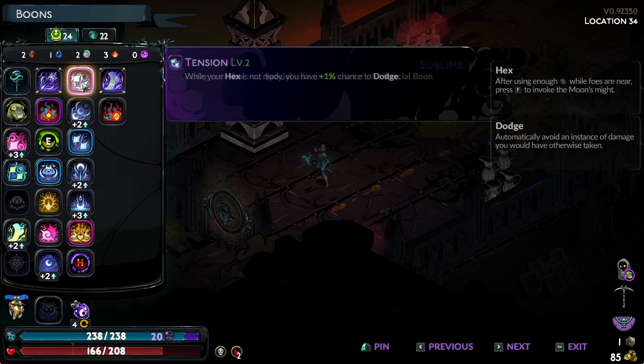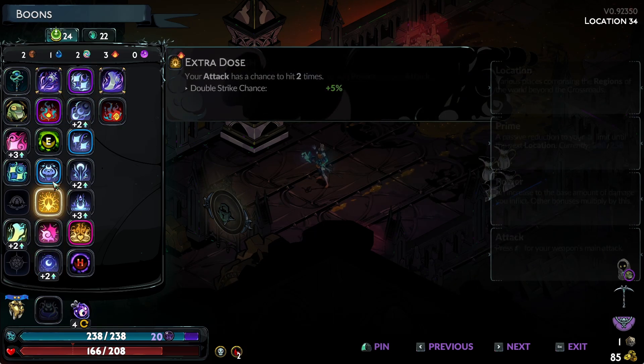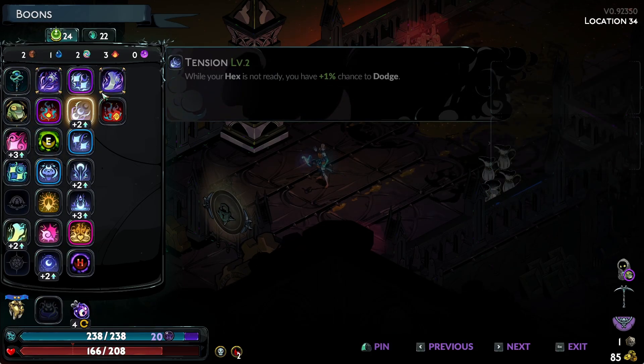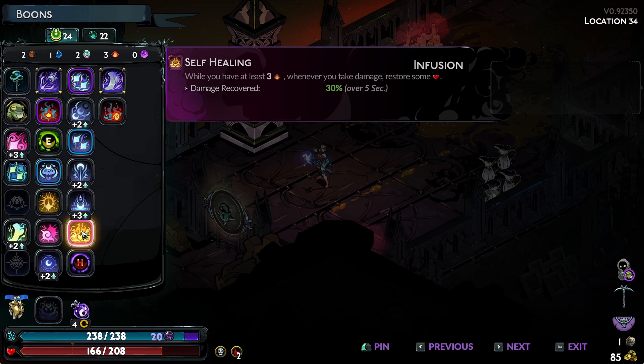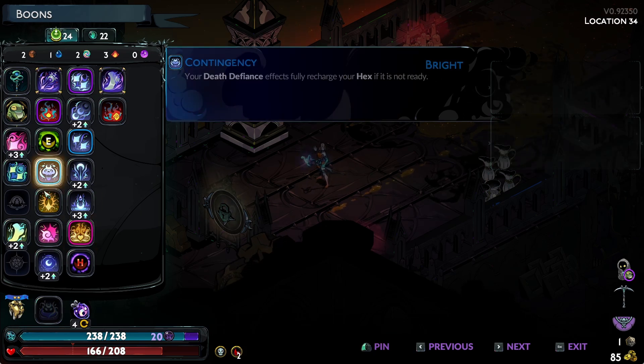A couple more interesting ones are that we have our Hex here — it's the Shadow Hex. You turn into a Living Nightmare. And then just a few upgrades on that. We have Magic Restoration from Chaos — this one is actually from Apollo, and it restores health when we take damage. So we're effectively taking less damage, which is a pretty good one.